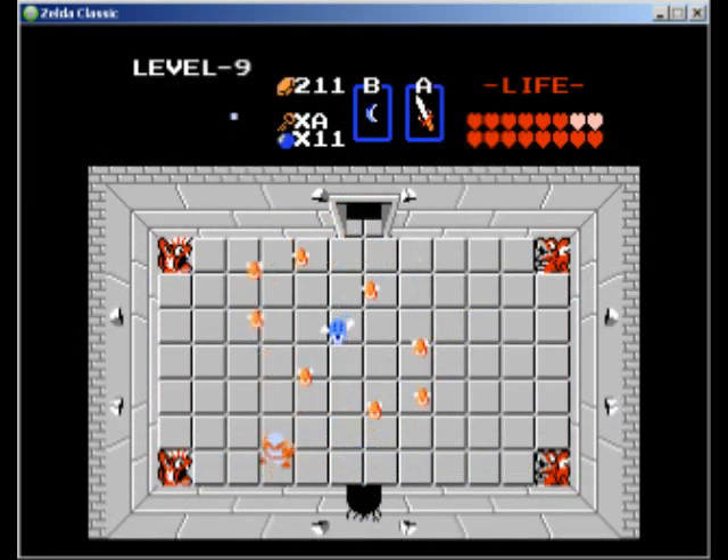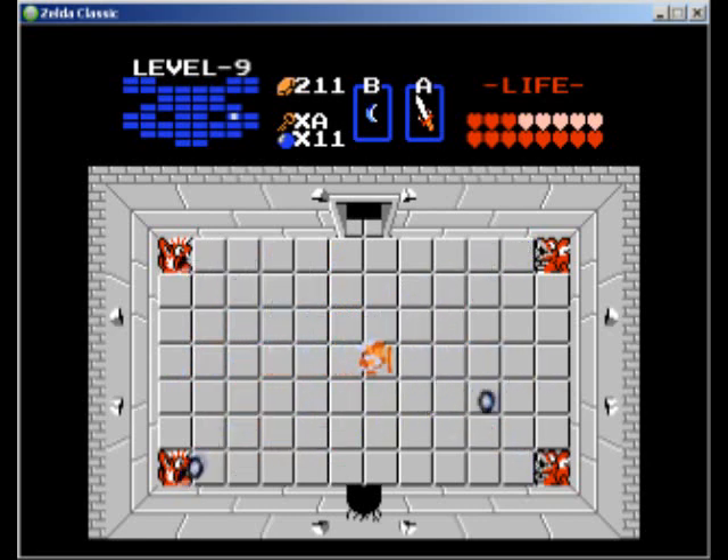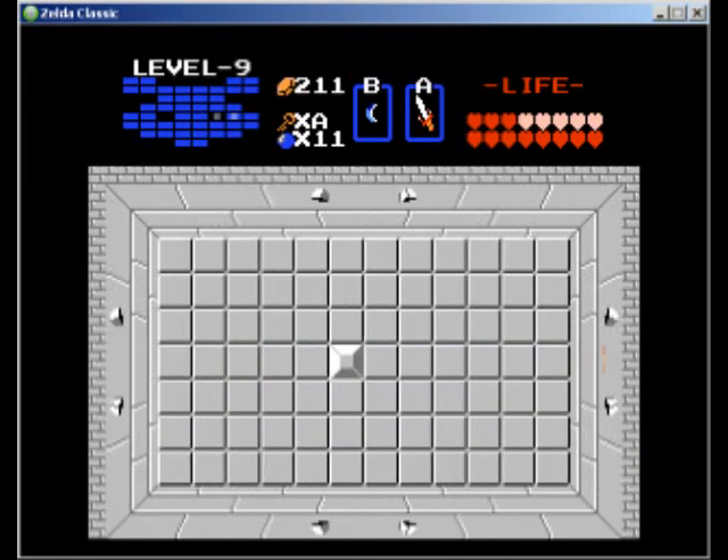So I guess maybe the game intended for you to go around all the way to the back of the level and then come back around this way, but you don't have to do that. I mean, I'm taking a lot of damage already, honestly. That's why, again, if you do this with the red ring, it's not that big an issue to explore. I didn't realize you can go this way.